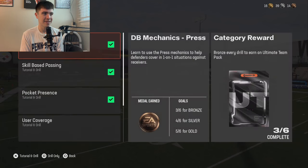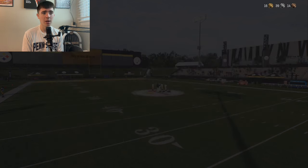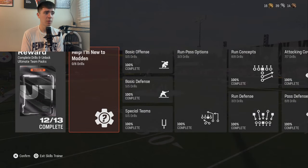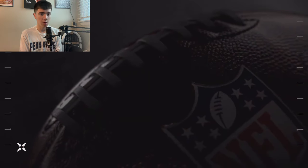The only one I haven't completed is advanced technique and user coverage, because they were counting completions outside the zone — basically a guaranteed loss unless your cornerback made a crazy play. Four out of ten times was too much; if it were two out of ten you might complete it, but four out of ten just wasn't worth it. The only other difficult one was blocking a punt, but once you learn the techniques it's honestly not that hard. You can earn a maximum of 13 packs — we earned 12.